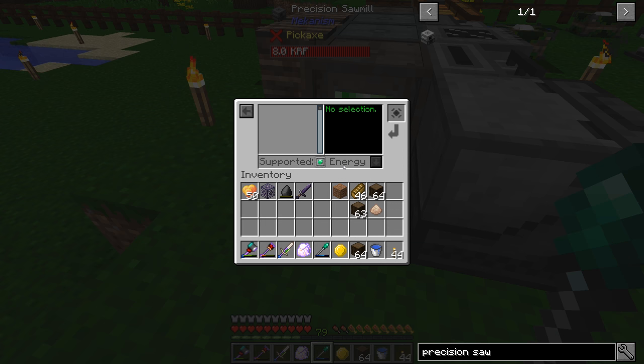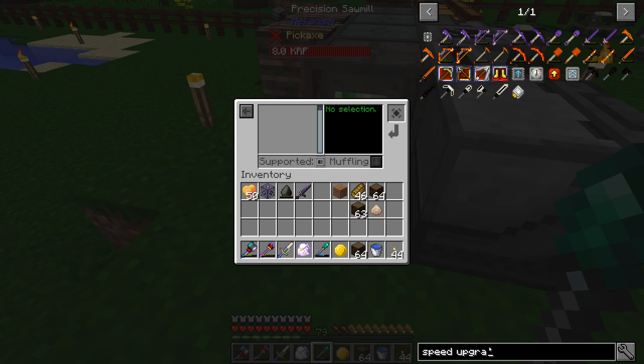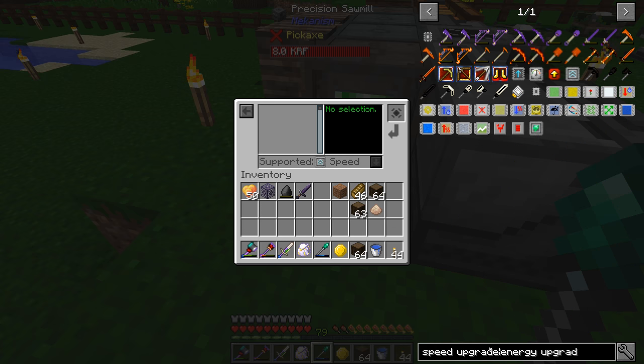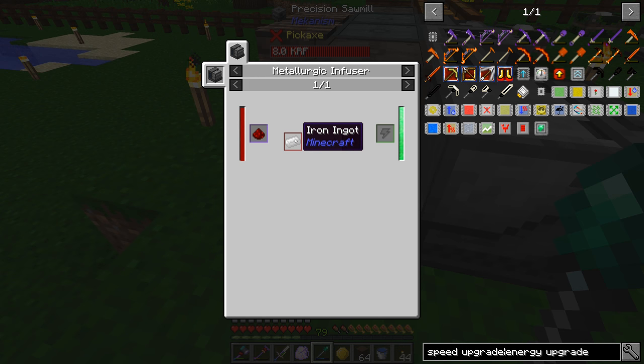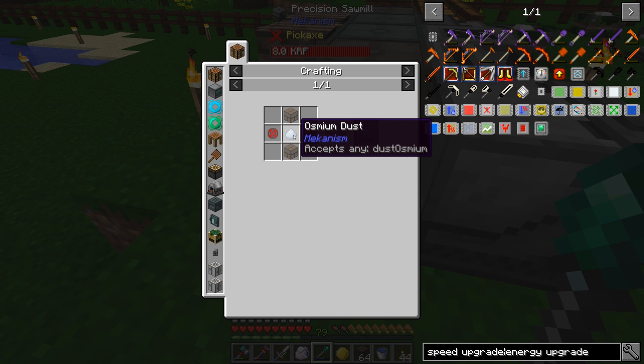We should look at getting some upgrades in here — a muffling upgrade maybe, and definitely a speed upgrade and energy upgrade. The speed upgrade requires enriched alloy, which is iron and redstone — pretty easy — and osmium dust. We can get that pretty easily through some means here.